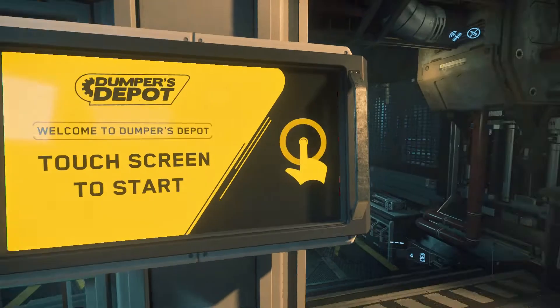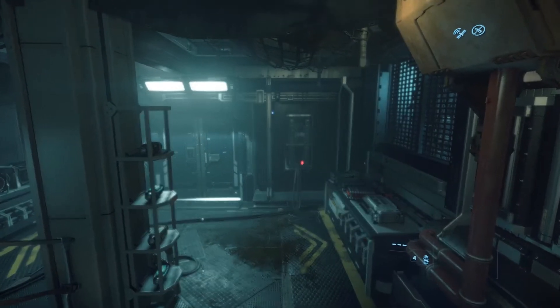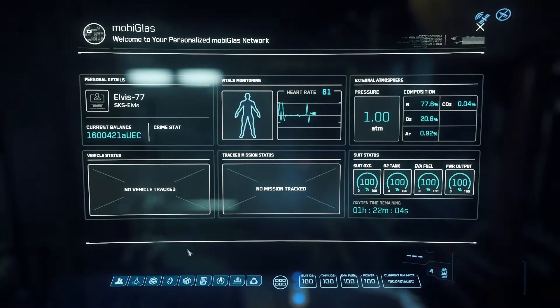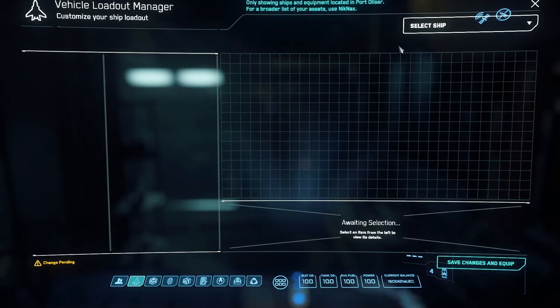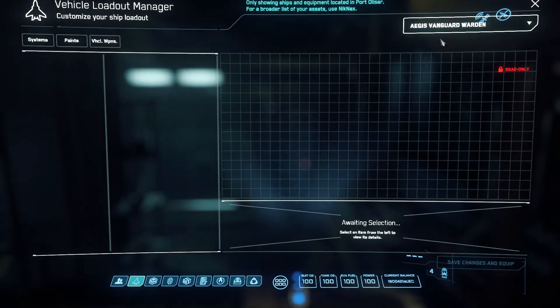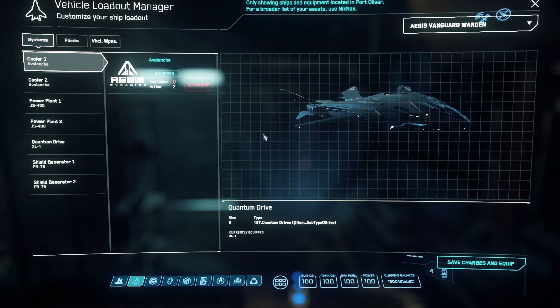Now it is in your inventory here at the station. So you need to go to your mobile glass, hit F1, and come down here to the vehicle loadout manager — it's the one almost at the very end, vehicle loadout manager. You want to go in here and select your ship. Now the ship that you're going to fix up has to be stored in the place that you're at. So if you landed your ship on the pad and then came in and forgot to store your ship, then you can't fix it up at the time.